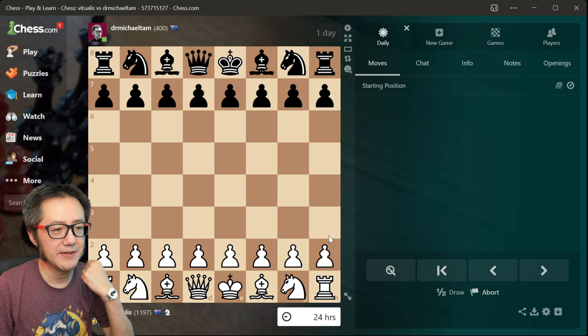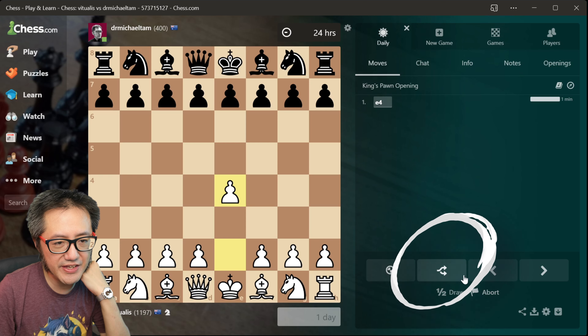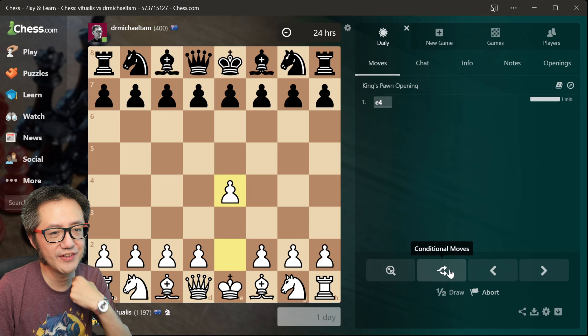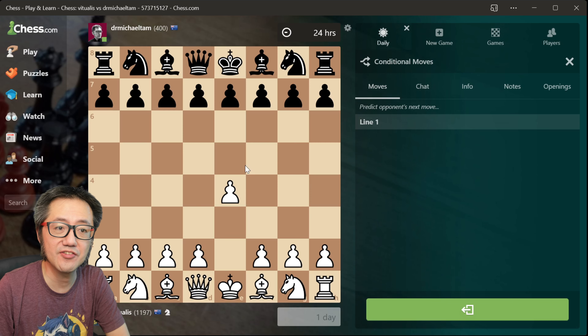Now I'm going to play E4. Have you ever noticed this button here — conditional moves? If you click on that, what you can potentially do is program in the next series of moves. You can create as many lines as you want.